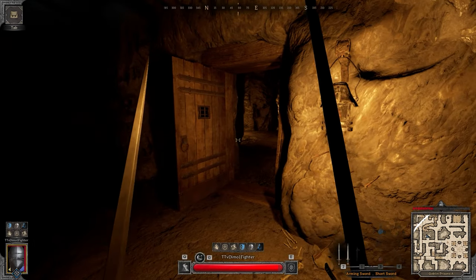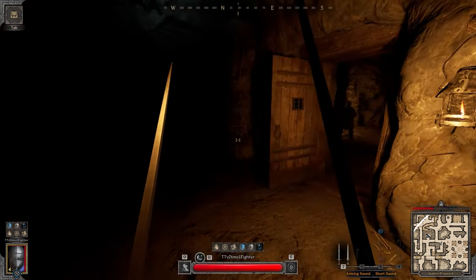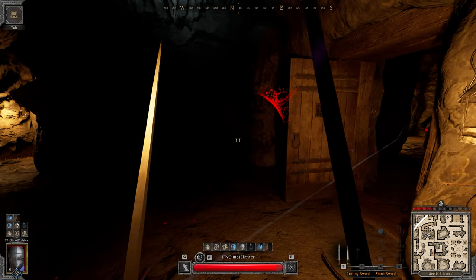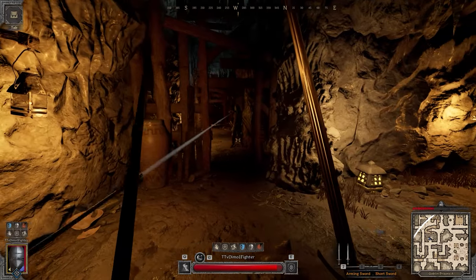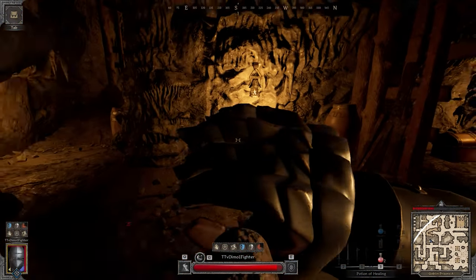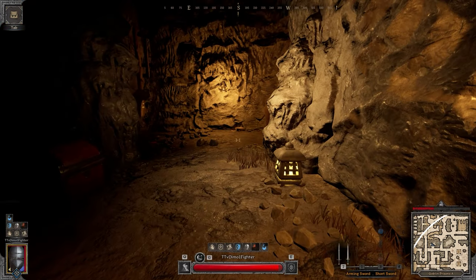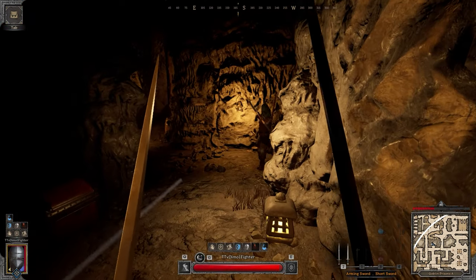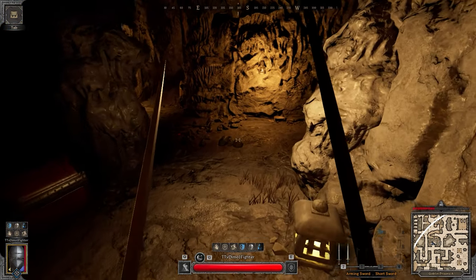I'm trying to loot here — would you back off? Oh, another guy here. I thought you were teaming. I gotta stop messing around. Who do I kill first — this ranger or this rogue? Where the heck is he shooting? This guy is so weird.